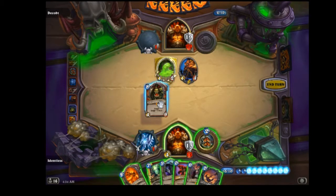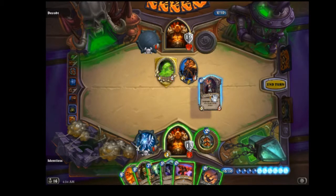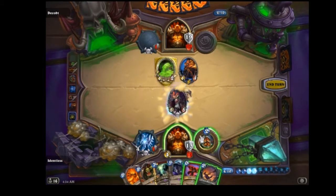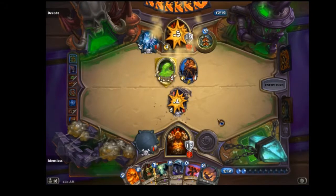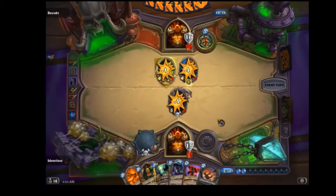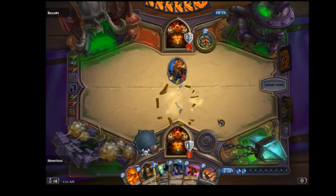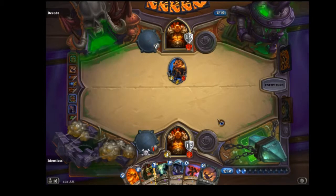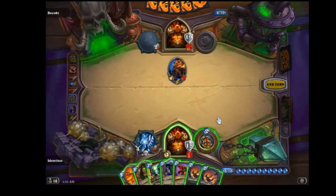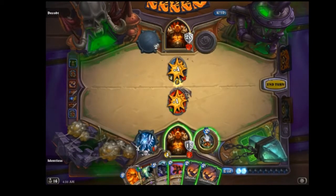Here I'm just going to use my Grommash because there's nothing else I can do. But he has that weapon, so it's best that I use Sylvanas here just to steal something. I was thinking about Grommashing, but he has two creatures so it's kind of dangerous. I was hoping to steal his Armorsmith but I didn't. He has a lot of health, but health doesn't really matter all that much. He drew more cards than I have so he's slowly wearing down on cards.